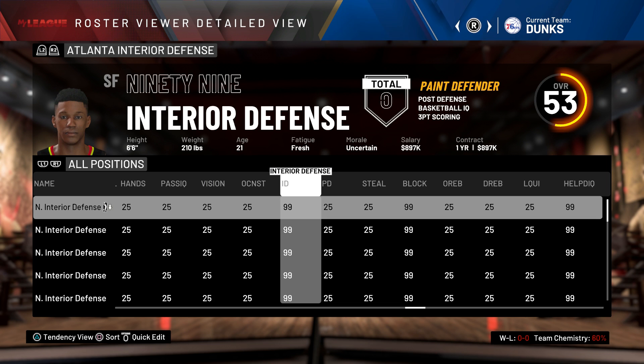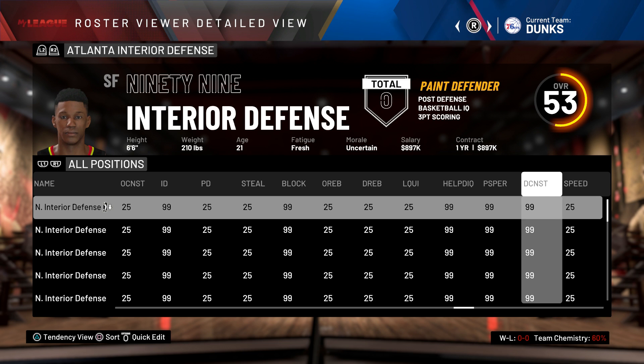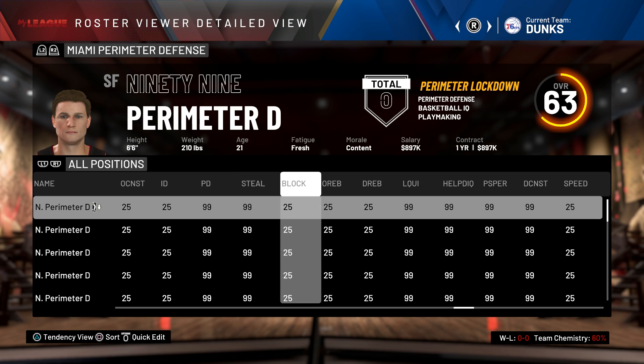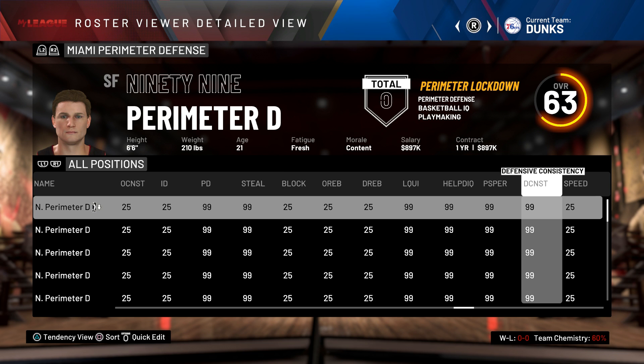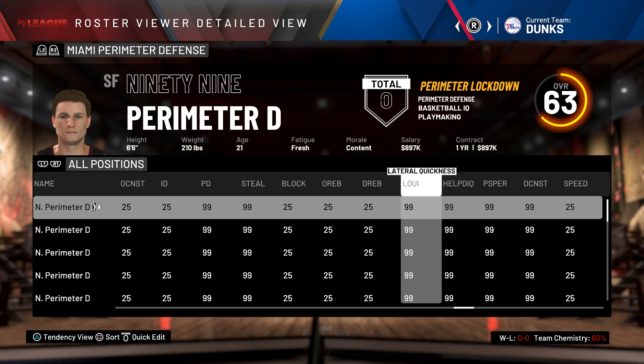Then we have 99 interior defense. So this player is going to have 99 interior defense, 99 block, as well as defensive IQ, pass perception, and defensive consistency all at 99. Next, we got 99 perimeter defense, and this player is going to get 99 perimeter D, 99 steal instead of block since they're better on covering the perimeter. They're going to have defensive consistency, pass perception, help defense, and lateral quickness.